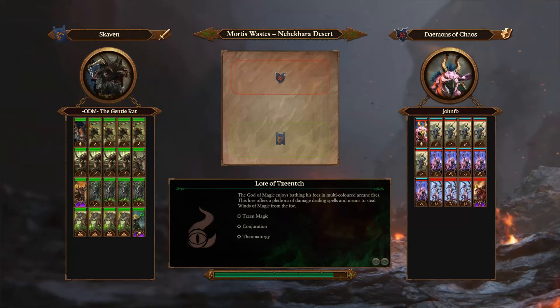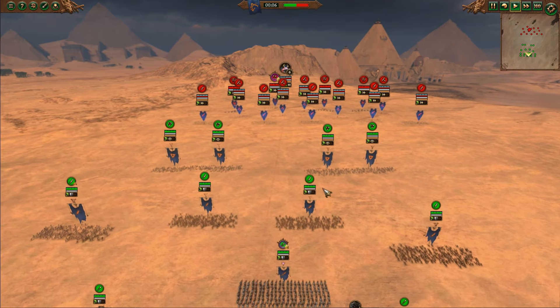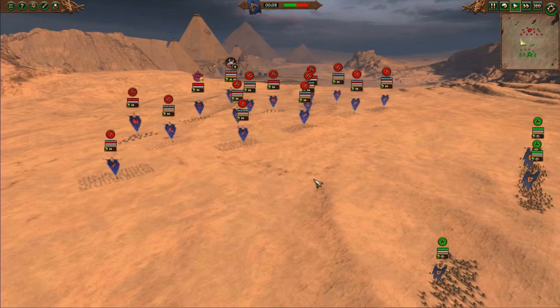ODMsTheGentleRat sent us in this replay with JohnFB, who has recently returned from a hiatus. Looks like he's going to try out the new meta of Demons of Chaos actually being not trash. This is a funky build. The Triple Fiends is solid, but the Ten Horrors is interesting. I don't necessarily disagree with it — it can be pretty decent versus Skaven. It's just interesting.